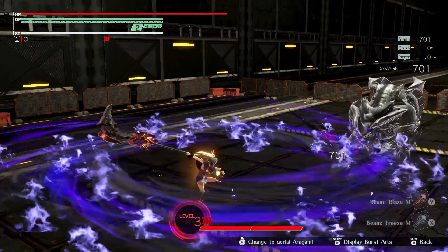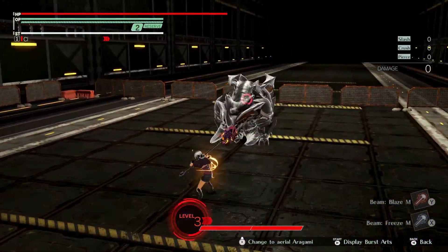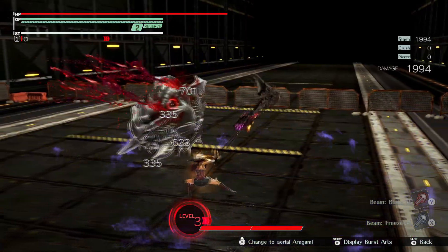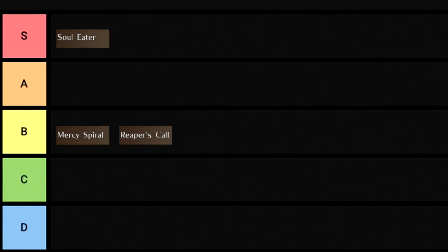Soul Eater is a heavy attack combo. It has a lifesteal bonus, which can be pretty useful, but also this art is just beautiful. I like the color, I like the little dark flames that sprout with each swing. It's probably one of the most aesthetically pleasing burst arts in the entire game, so extremely biased — S-Tier.